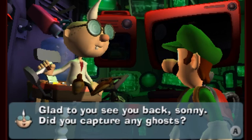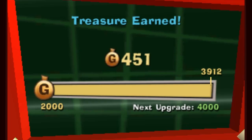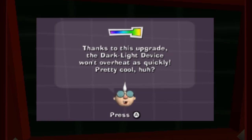We captured lots and lots of ghosts. We will see what we got — two gems, not three. Got our boo. Treasure, which means it's time for an upgrade! We now have a longer meter for the darklight device before it will overheat. I've personally never collected one of these before unlocking the darklight device, and it's something I've always wanted to try — maybe I will see what happens. So it won't overheat as quickly. Pretty cool!